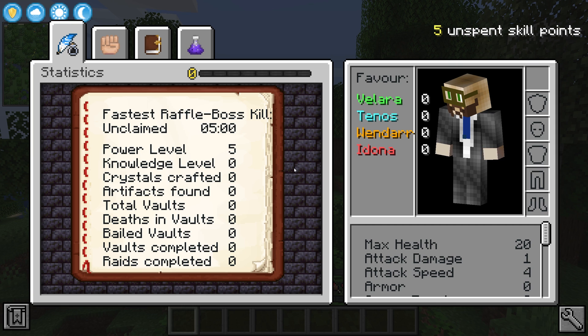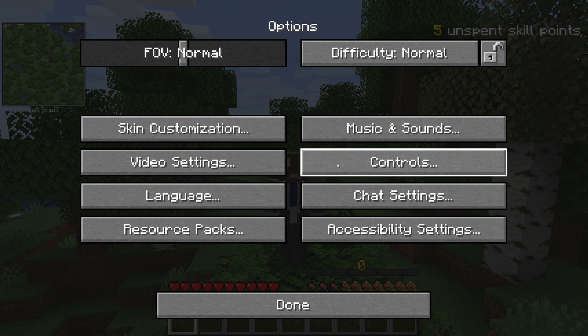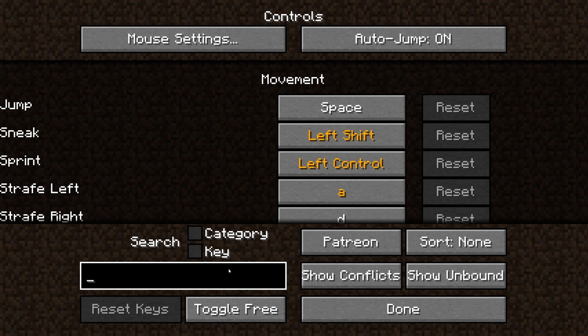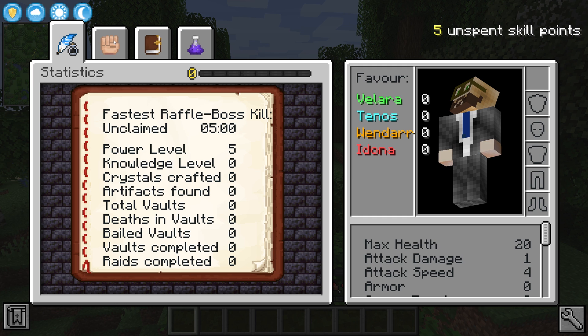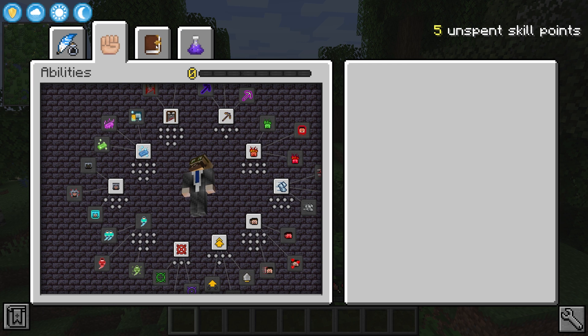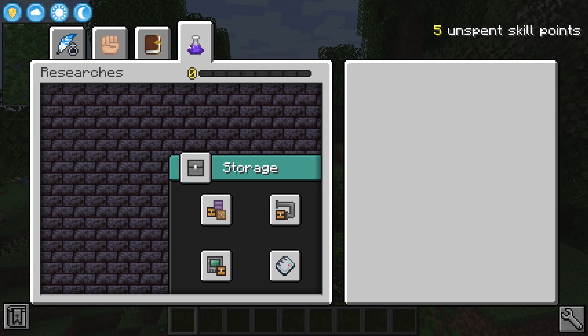If pressing H doesn't work for you, sometimes this happens by default. You can fix this by going to Options, Controls, and then typing 'skill' in the search. Just hit in here and reset it with H. Clicking on the first tab will bring up your abilities, and clicking on the second tab will bring up your talents.